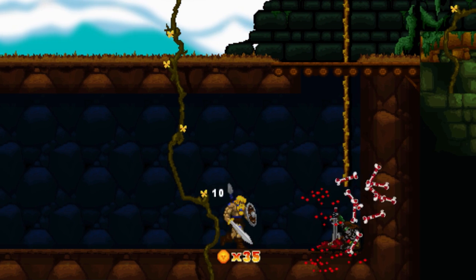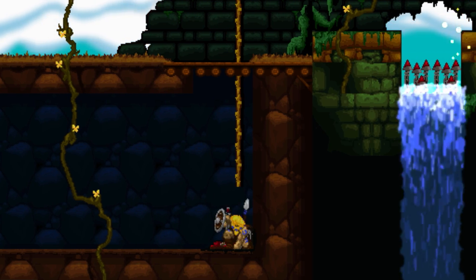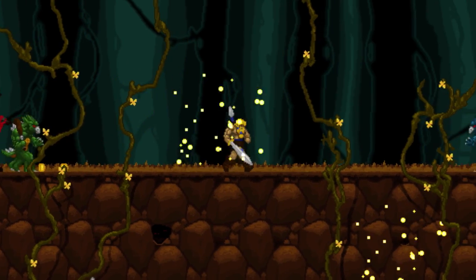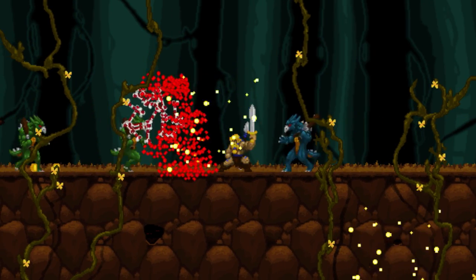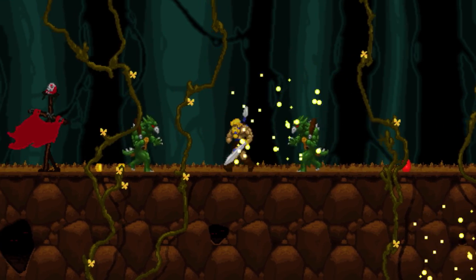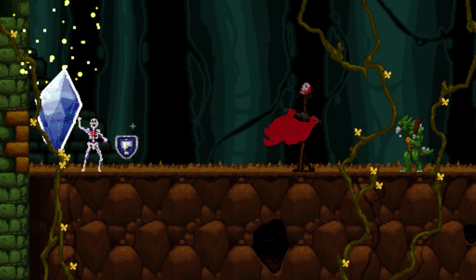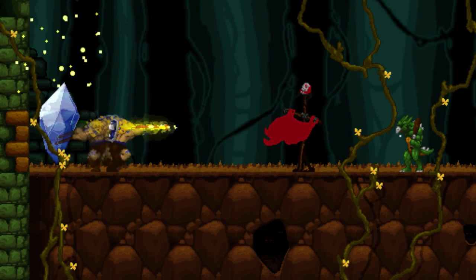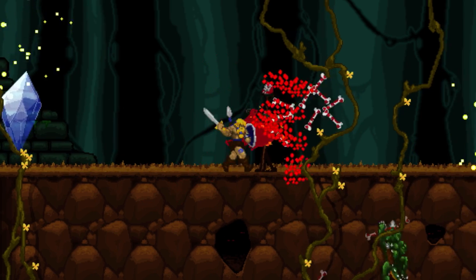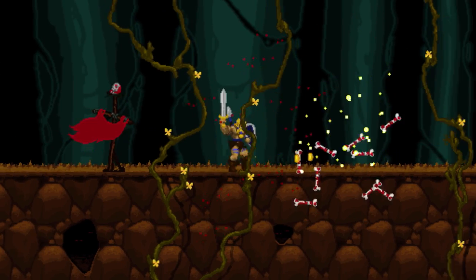You also learn about your character when you take a hit. There's no health bar on screen, so you don't know how much damage you can take. Instead, when you take damage, you see some of your equipment fly off your character — and this tells you that once all your equipment is gone, you're vulnerable, and the next hit will send you back to a checkpoint. Similarly, there's no visible lives counter, but as you keep getting sent back to the checkpoint over and over, you eventually figure out that there are no lives in this game — you just have an unlimited number of tries.